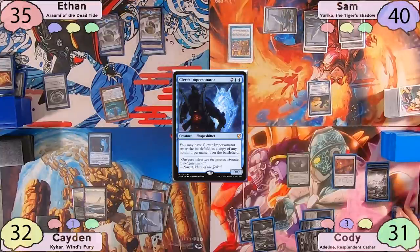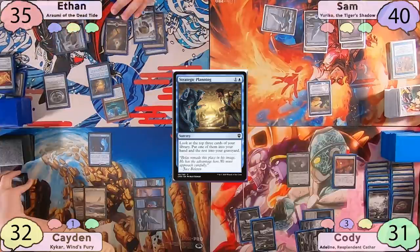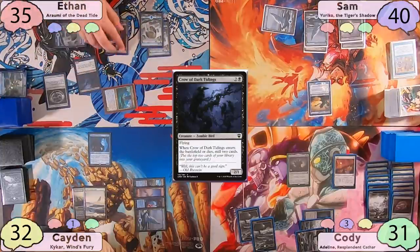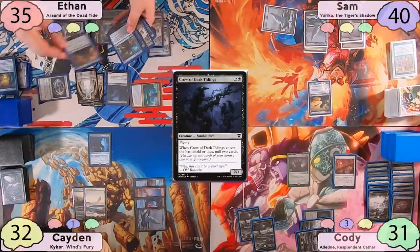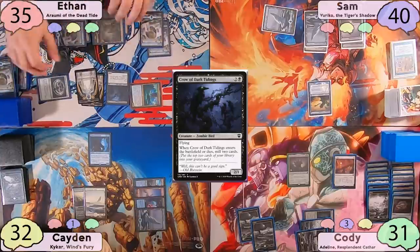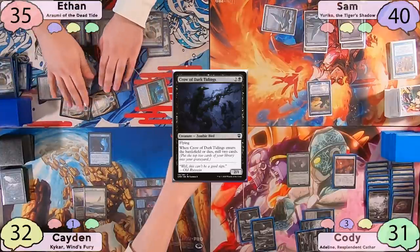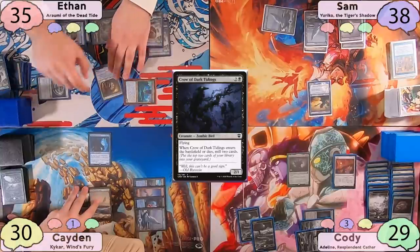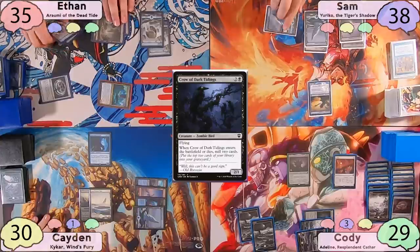Ethan ominously asks to see everybody's graveyards, plays Ash Barrens as land, and taps for 2 to cast Strategic Planning, putting a card to his hand and 2 lands to his graveyard. He activates Araumi to exile 3 lands and give Crow of Dark Tidings Encore, making 3 token copies. When they enter, he mills 2 cards each — 6 total. He swings a Crow token at everyone, and nobody blocks. At his end step, he sacrifices all 3 crows, milling 6 more. Notable cards milled include Solemn Simulacrum, Noxious Gearhulk, and Molt Drifter.